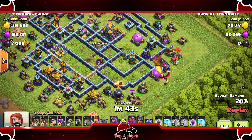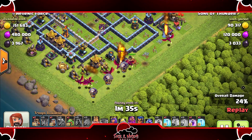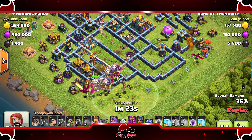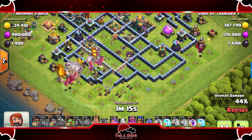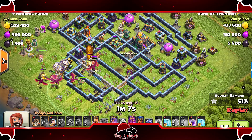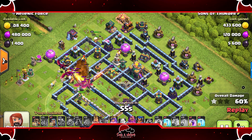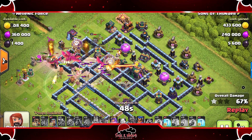One drag over there to set the funnel, king coming out as well, and now drags are all coming in. Queen on the other side to cut the funnel and push the drags back around — very smart. Drags working their way around the base; queen already cut the funnel with the baby dragon on the other side. RC comes out, very nicely done, cutting the defenses to make sure the drags push over. Still has the queen's ability, still has the RC ability, pops the grand warden's ability.